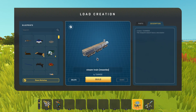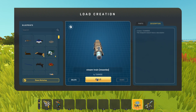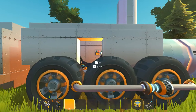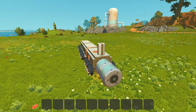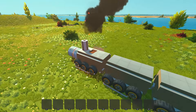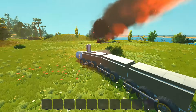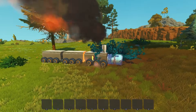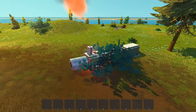Next up, we've got a steam train by Tornide, so I guess we might see some steam here. We've got a seat — might as well just hop right into it. There are no switches or anything, so this must be like a drivable vehicle. Let's just try it out. Whoa, look at that! I thought this was a steam train — either way, the effect is really cool. This is definitely giving me that train vibe, maybe not necessarily steam, but it looks really cool.